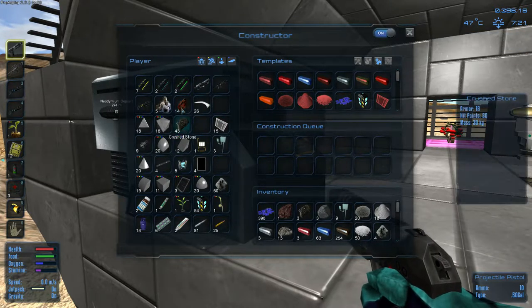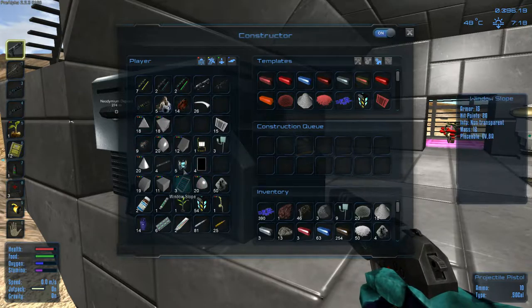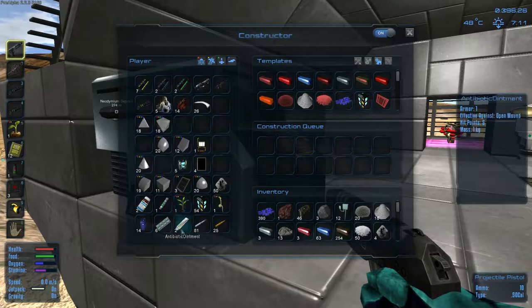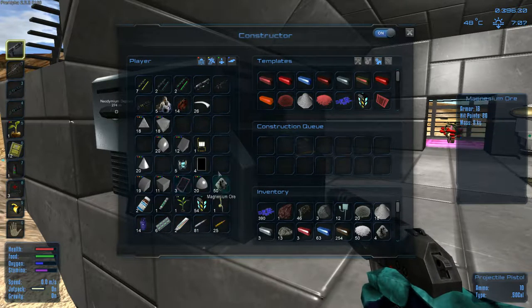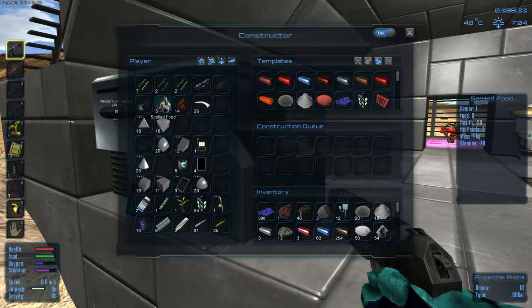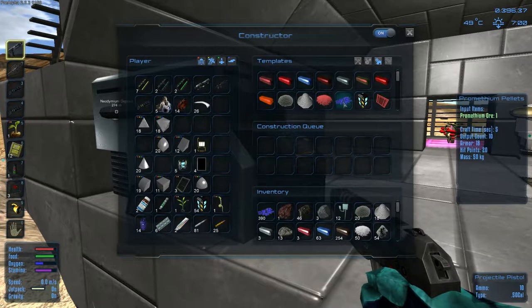I'm going to process all these materials. The food got spoiled. I think I picked up spoiled food. Let me throw these into the processor. I don't think there's any magnesium ore left. So let's do some crafting.